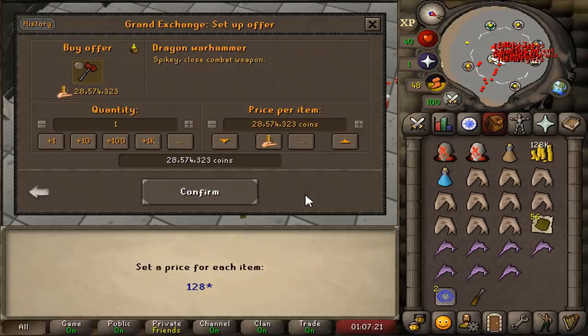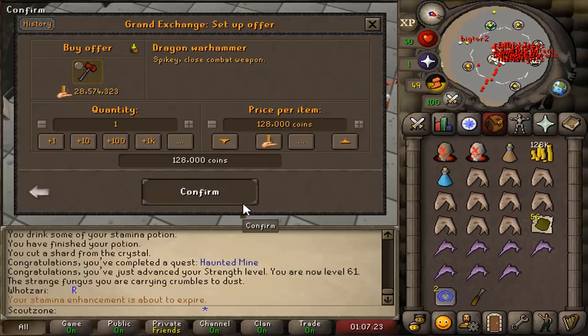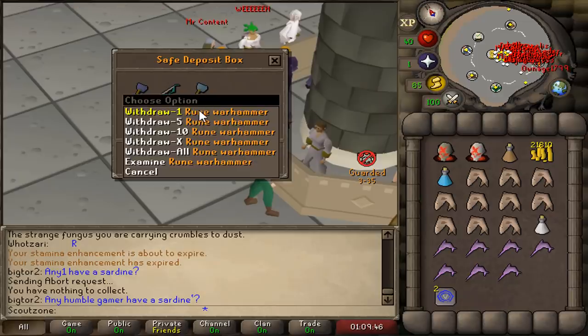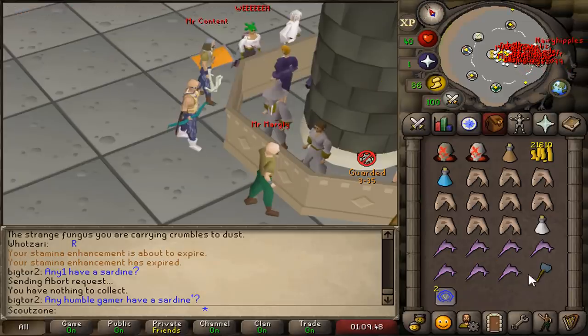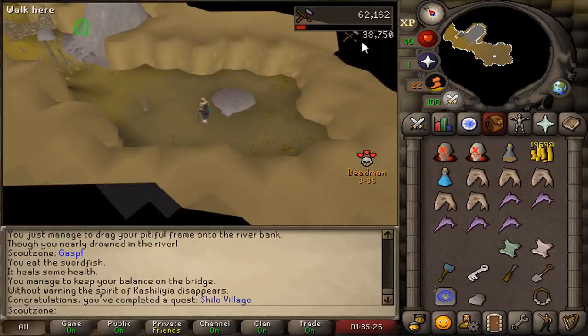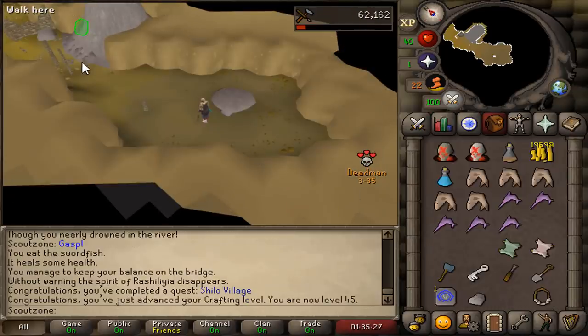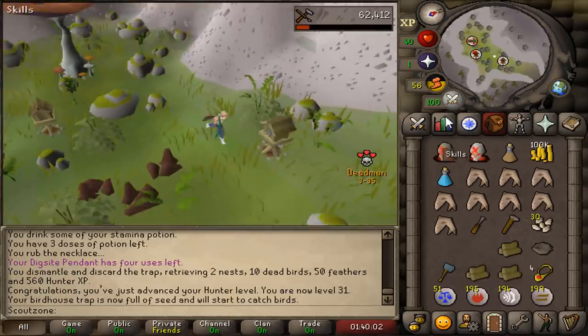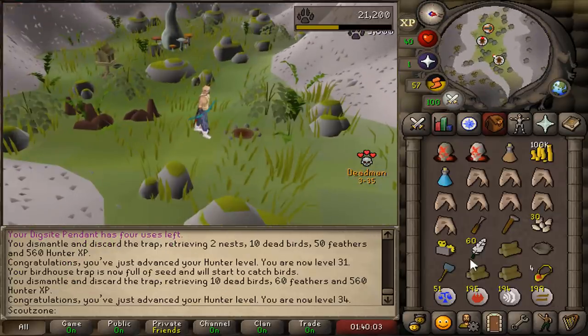What are the chances this Dragon Warhammer is going to buy for 128k? Zero. Until we can get the Dragon Warhammer, we're gonna be happy with the Rune Warhammer. Draynor Village completed, 45 crafting. Birdhouse run — 5.6k XP. It's gonna be 800 total. I'm the only one on this island, I don't have to worry about anyone coming here.